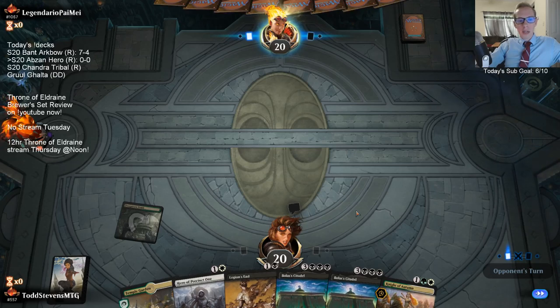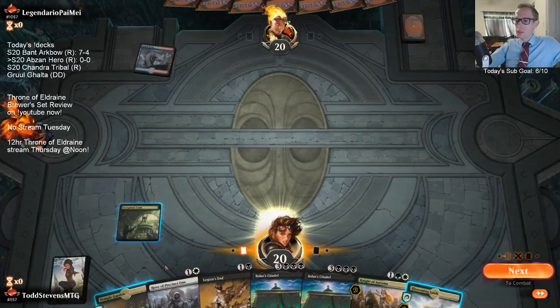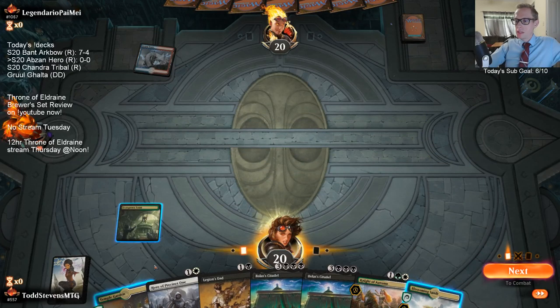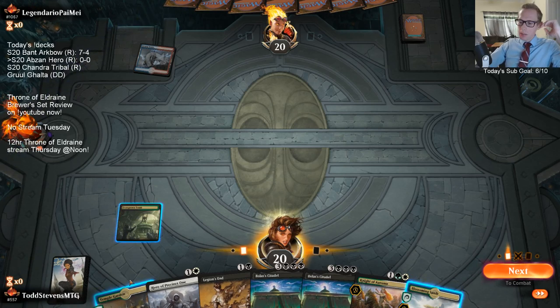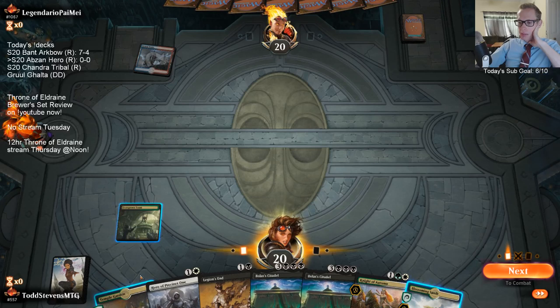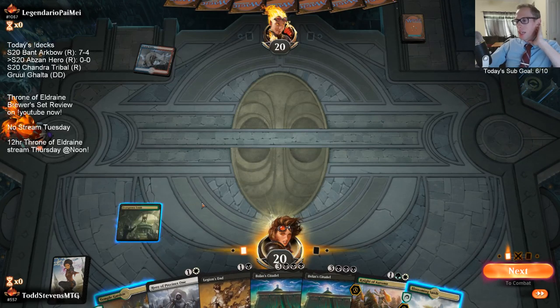I'm not sure what I'd really change for best of three - I kind of just built it with best of one in mind originally. This kind of deck would have a good sideboard; there are a lot of very good sideboard cards in the black and white colors, and green has Veil of Summer as well.